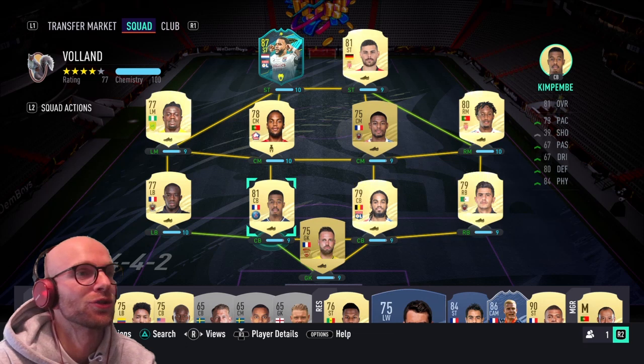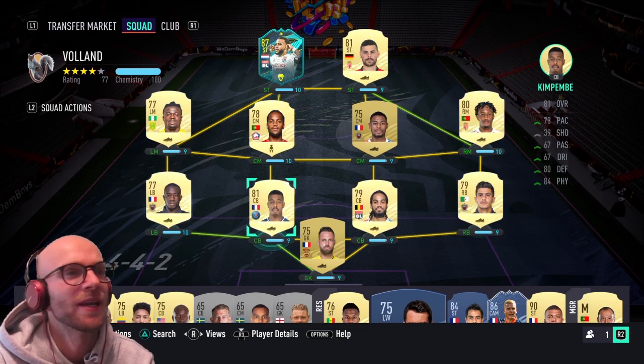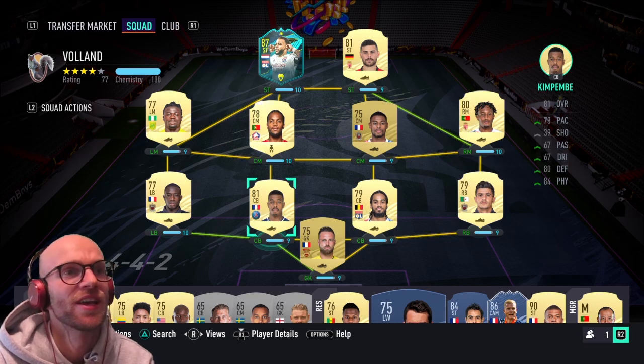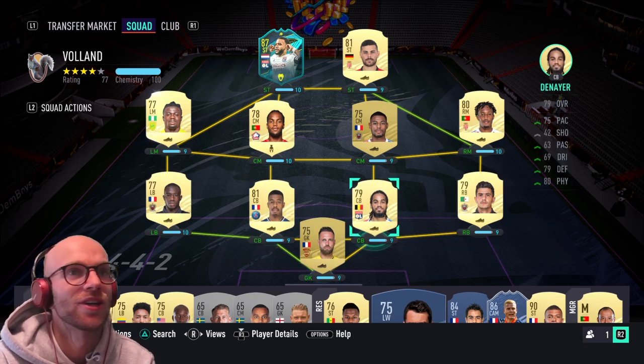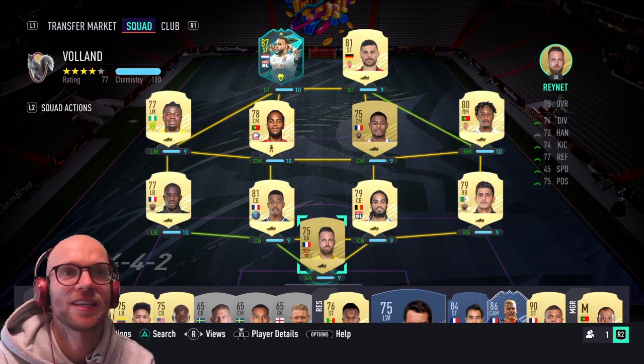With this team you can have a Bundesliga trio if you want — Klosterman, Upamecano and maybe Trapp — but I couldn't get the chemistry or the rating right so I chose to stick with Ligue 1. Kepembe will be in the left center back position with 73 pace, 80 defending and 84 physicals. Then Denayer will be our right center back — I have his 84 Rule Breakers card, which is very good, but this gold card is also good enough. He has 75 pace, 79 defending and 80 physicals. In goal you have to have a 75-rated goalie, so that's why I chose René.